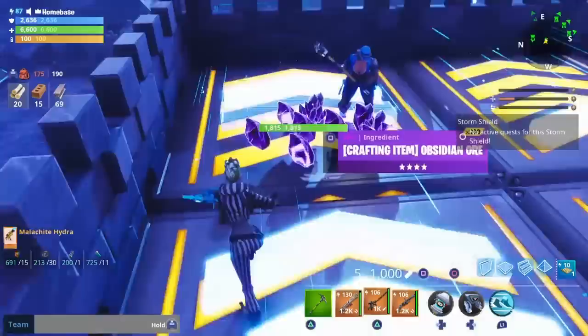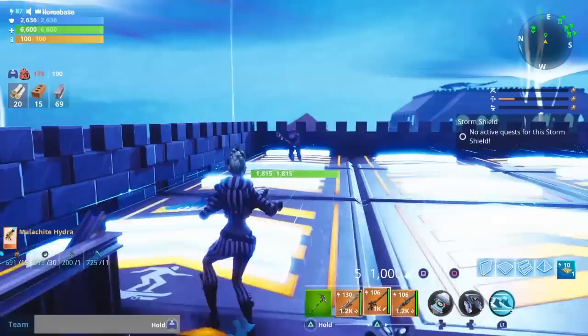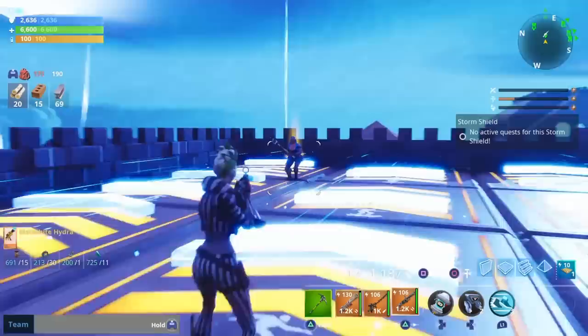Wait, drop that Grave Digger again — it's like modded or something, let me see it. It's a 130 Grave Digger — I'm not gonna pick it up, I just want to take a picture of it. Move to the side. 130, right? Let's see about that. It's a Shadow Shard Grave Digger — Shadow Shard Grave Digger.